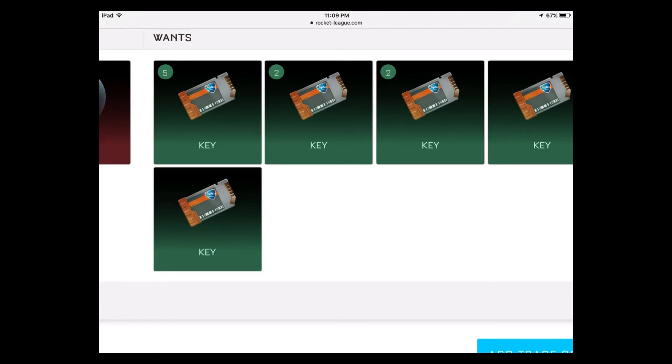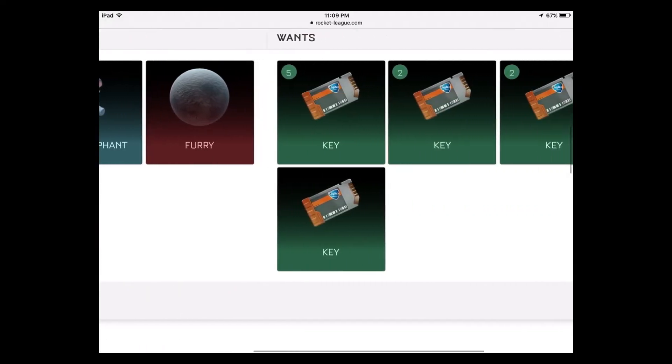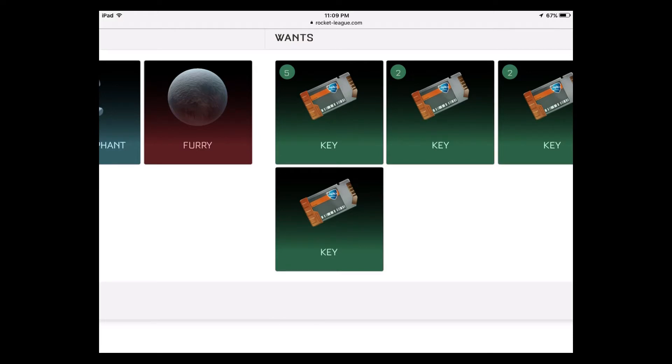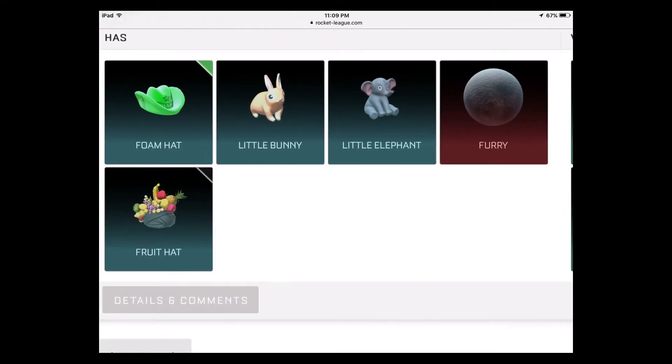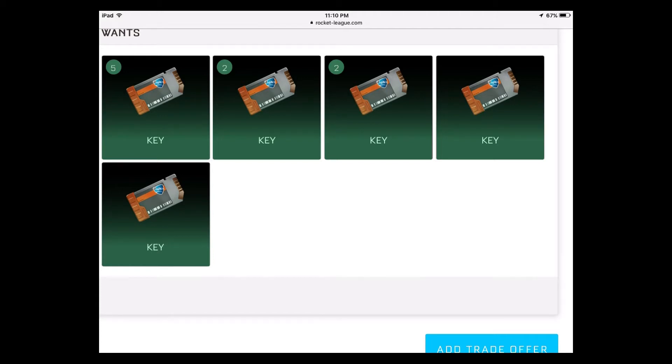Here's a good example on screen: a Forest Green foam hat going for 5 keys. Regular uncommon toppers can actually get two keys a piece. If they're painted, ask for three or four — you can get that. There's also a black fruit hat listed for one key. If you have any painted uncommon toppers, antennas, or similar items, you can ask for two keys and probably get it — there are people with keys wanting to fill up their inventory.